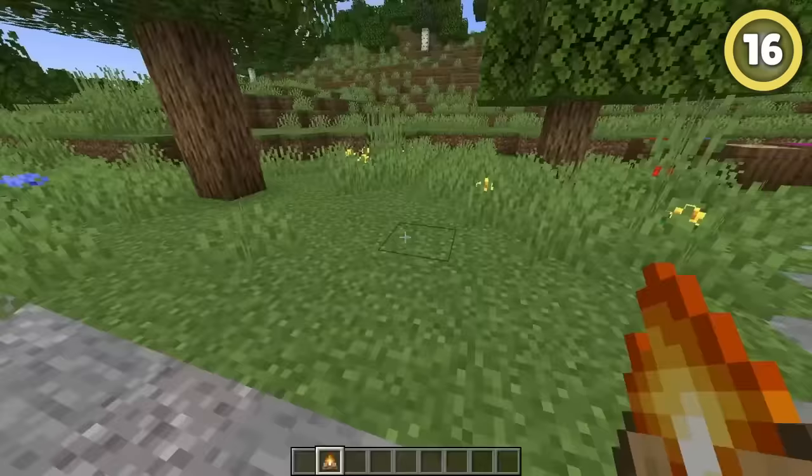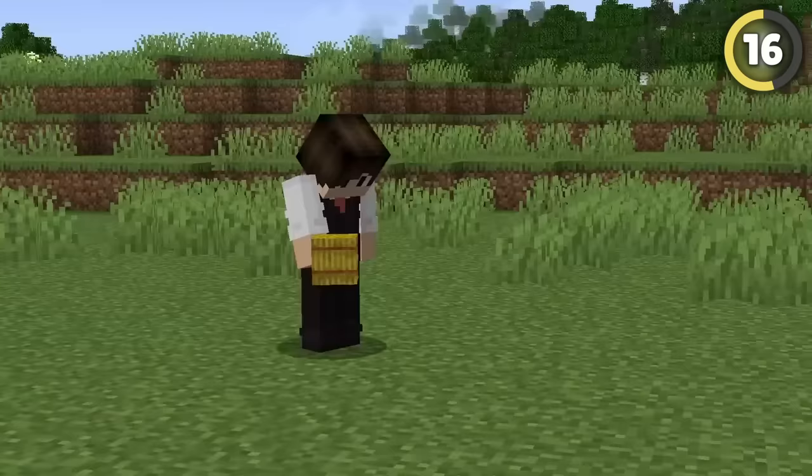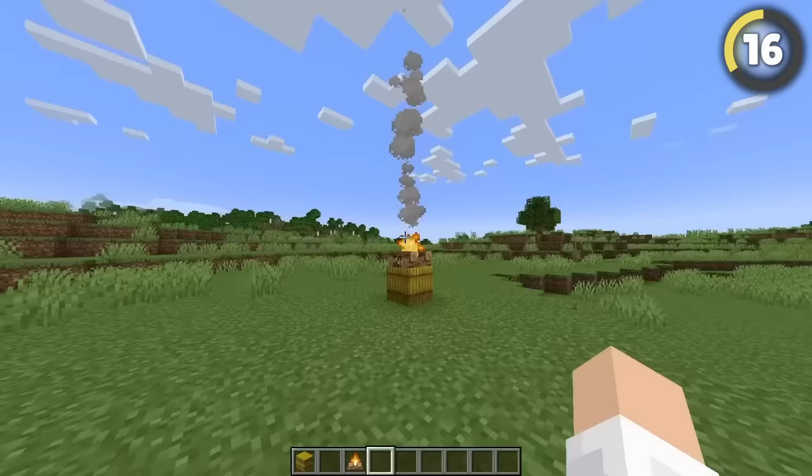Campfire smoke is kind of pathetic — it only lasts for about 10 blocks before fading away. However, if you place a hay bale beneath it, it'll use that extra fuel to create a 25-block-high smoke stream.